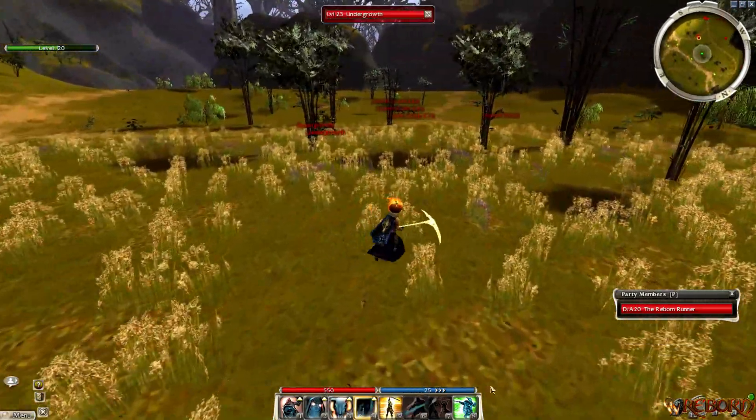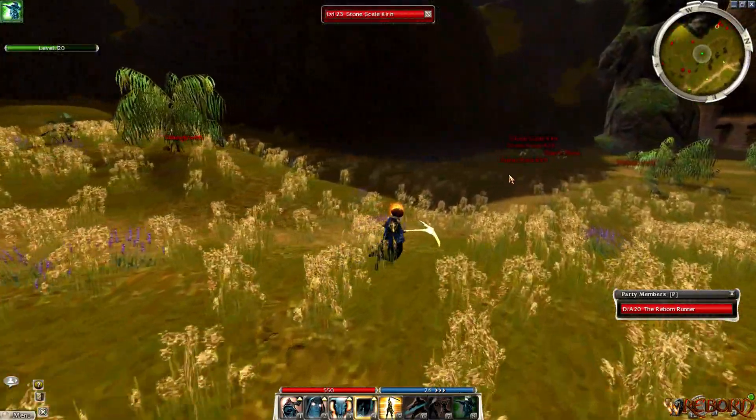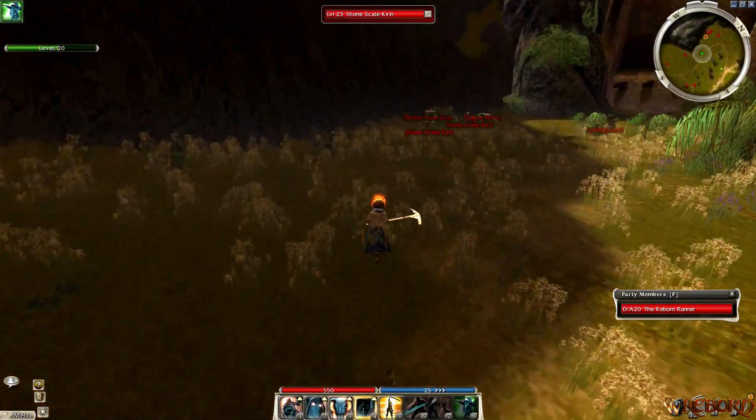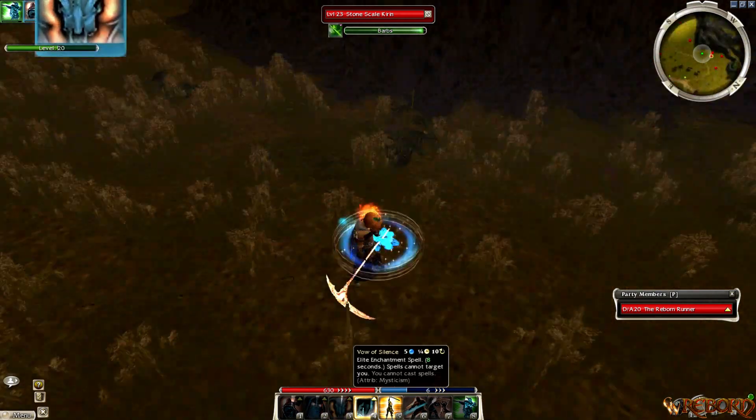A lot of different items drop here: ruby, sapphire, plant fibers, granite, dust, stone horns, spirit wood planks, regular wood planks, as well as gold units, purple weapons, etc. So a lot of different items drop from these enemies.